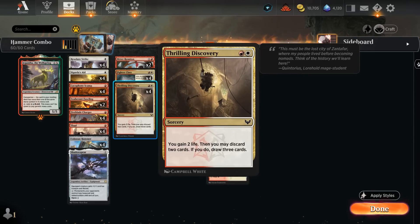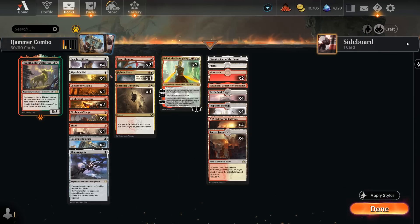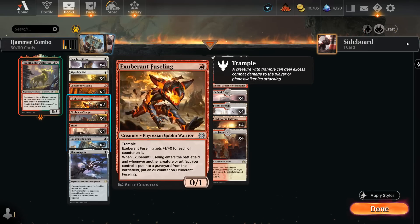To help with that we have Thrilling Discovery, a 2-mana sorcery that lets us gain 2 life, then discard 2 cards to draw 3. And then 2 copies of Bitter Reunion, which lets us discard 1 to draw 2, and for 1 mana we can also sacrifice it so creatures we control gain haste until end of turn — important alongside Scamp or Fuseling to attack right away.